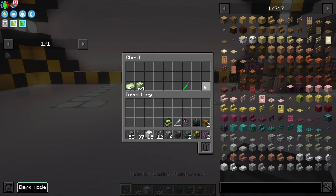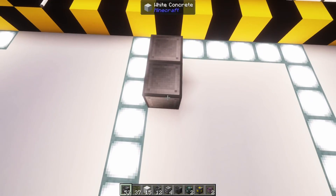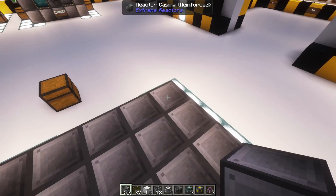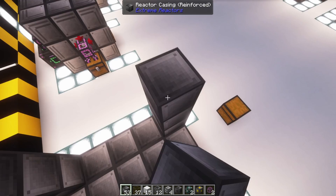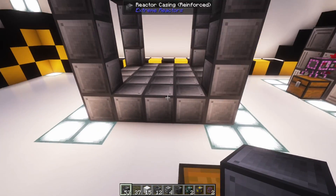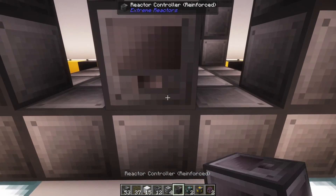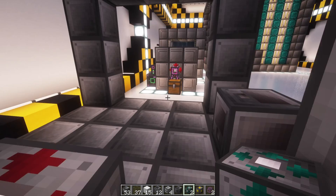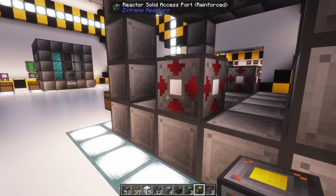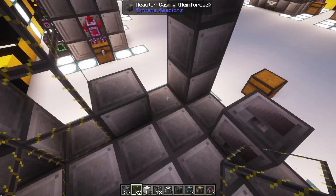Grabbing all of our items, the first thing we need to do is build the shell of our reactor using our reactor casings. Once that is complete, we can add in our ports: first the controller, then the two access ports, and then an active power port. We will go over ports in more detail shortly, but for now these are the three that you will need to have a fully functional reactor. Now we can fill in all the sides with our reactor glass.